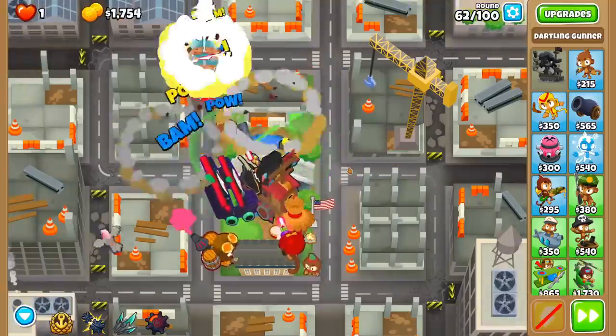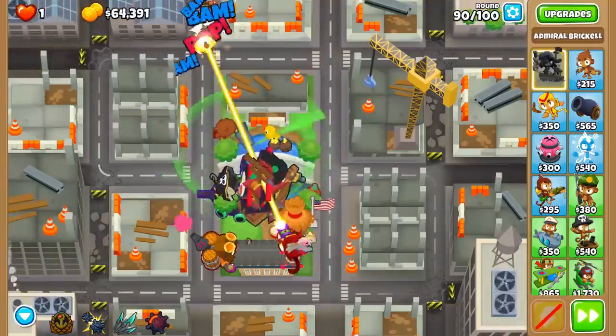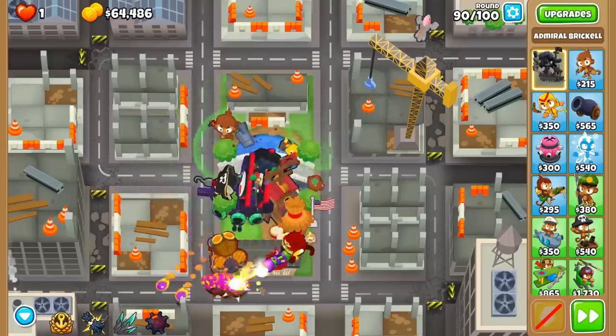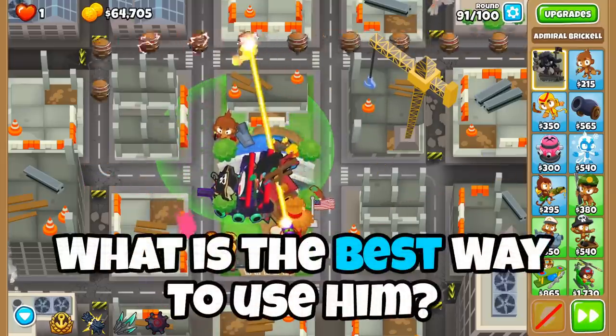Pair this now great damage with how cheap of a tower it is, and you get a Tier 5 Monkey that you can purchase in the mid-50s, but it can carry you all the way to the 90s with very little support. So this begs the question: what is the best way to use him?